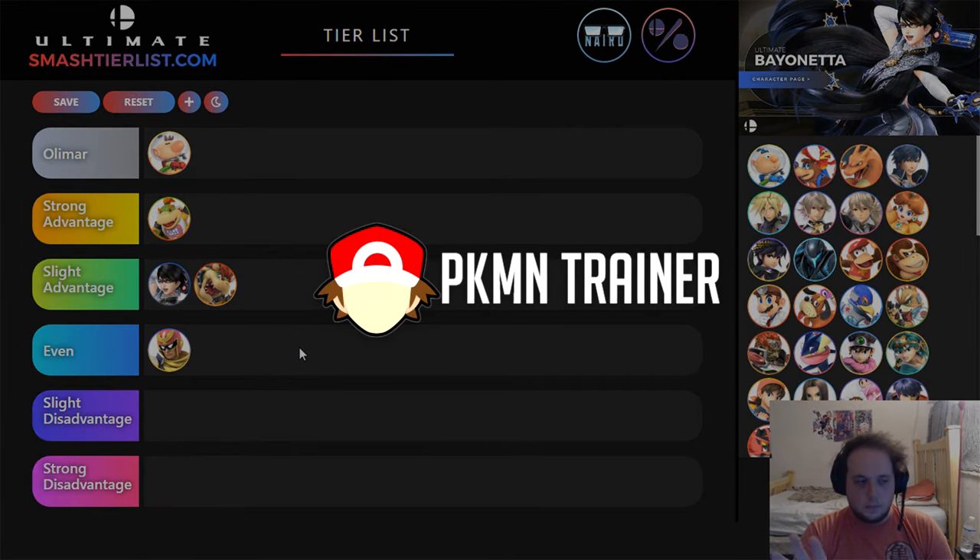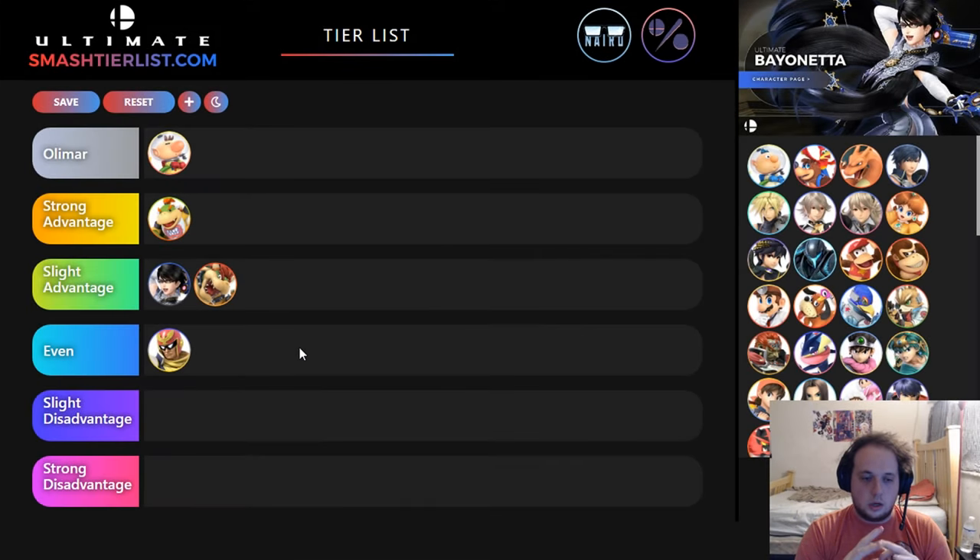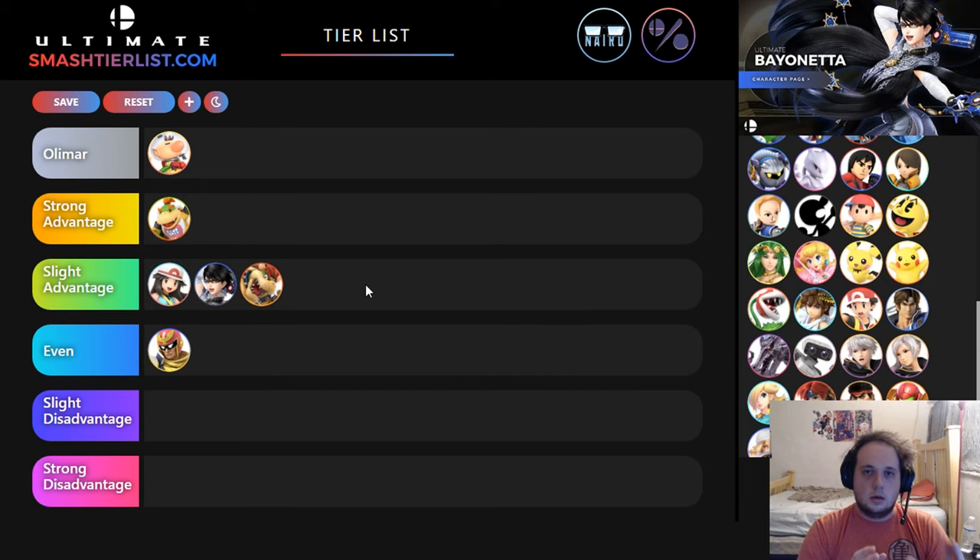For Pokemon Trainer, I'm going to talk about all of them at the same time and put them in one uniform category. I don't want to break them all down individually. With that, I think the trainer matchup is a slight advantage for Olimar overall. Each Pokemon loses to Olimar individually in varying degrees — I think Charizard is a strong advantage for Olimar, and then Ivysaur and Squirtle are a slight advantage for Olimar, because Olimar can kind of individually deal with all of them.